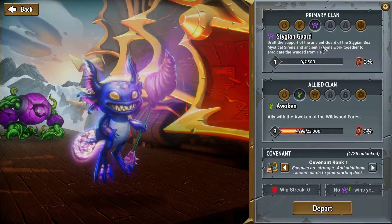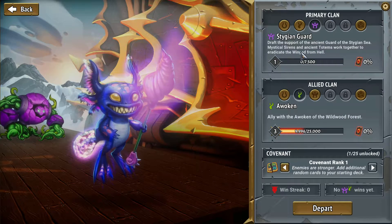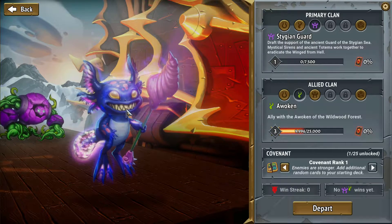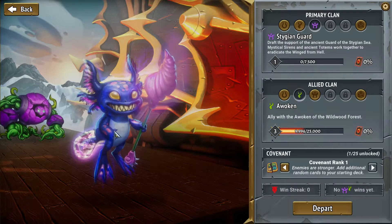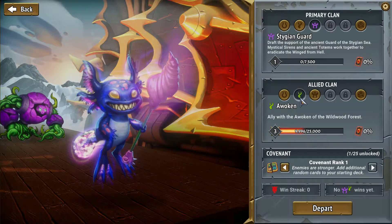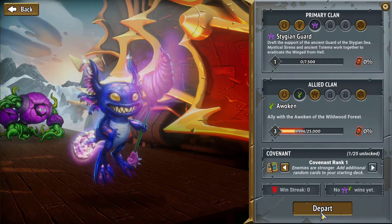Draft the support of the Ancient Guard — it doesn't really give me any clues about how to play them, though I've seen a little bit of their stuff online. I know they work well with spells, so I'm thinking to keep the Woken in here and hopefully get some synergy.